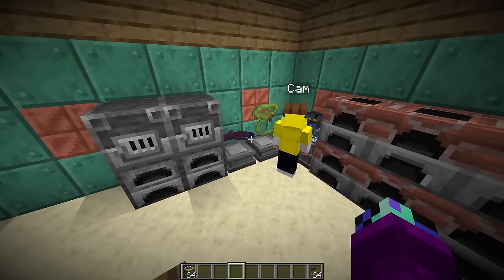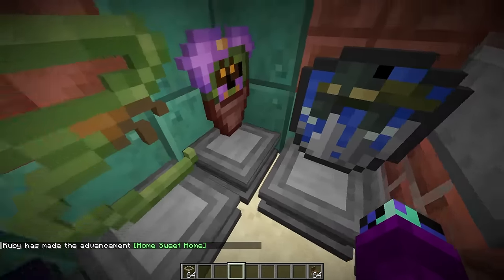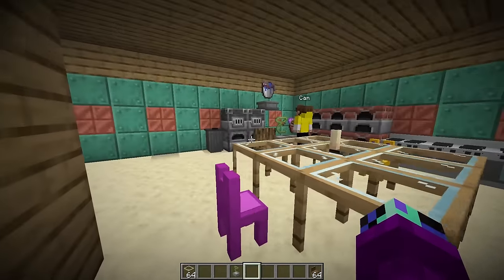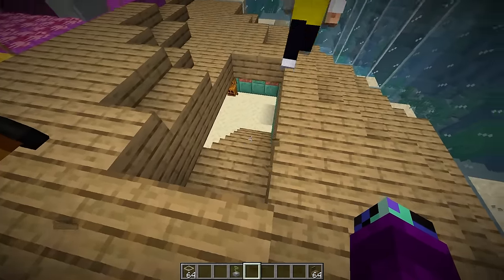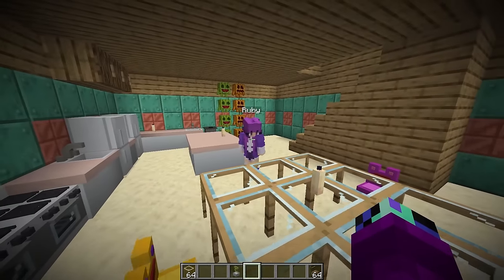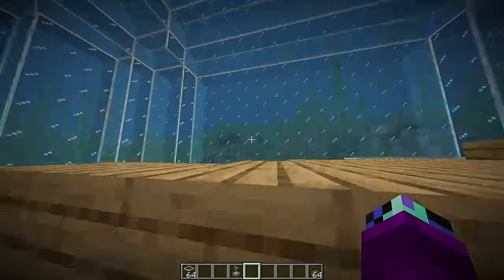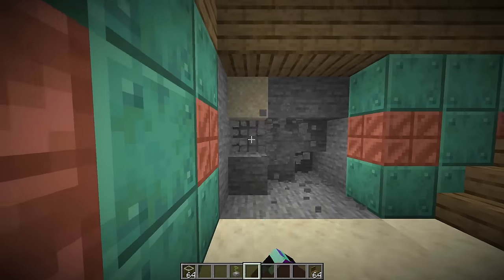I think that's about everything we need in the kitchen - we've got the chairs, ovens, and stuff inside our refrigerators. Let me also put down some trash cans and candles. Guys, I think we've got enough in the kitchen. What should we build next inside our secret base? We need another floor. Why don't we build that gaming lounge from the old house, next to the kitchen?